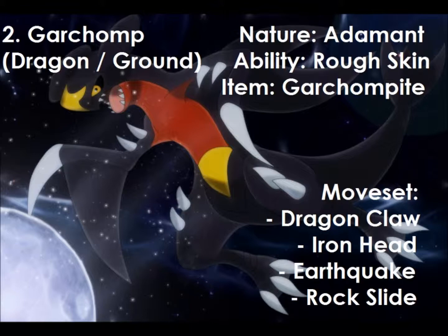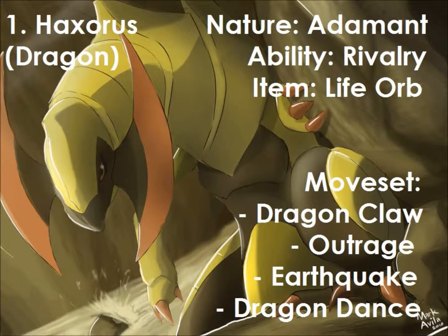Garchomp, I love you so much, but you just get knocked off at number 1. Because at number 1 this week, we have the other 5th gen dragon that was introduced in Black and White: Haxorus. Haxorus was my favourite Dragon type in that generation. I loved the Adamant Haxorus I ran in Black and White when I first got the game. It has the ability Rivalry, which does more damage to Pokemon of the same gender, and it holds a Life Orb for extra damage. It knows Dragon Claw, Outrage, Earthquake, and Dragon Dance. Dragon Dance is there to set up, Dragon Claw and Earthquake are both STAB and reliable moves, and Outrage is there because if you've taken out a fairy type, you can easily Outrage the rest of your opponents and bring them all down. Haxorus is number 1 this week.